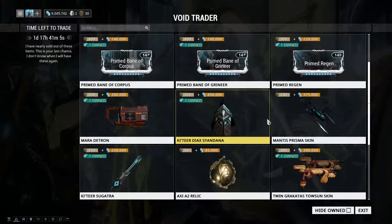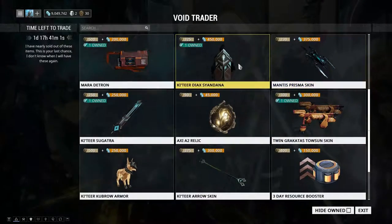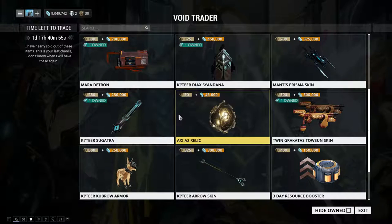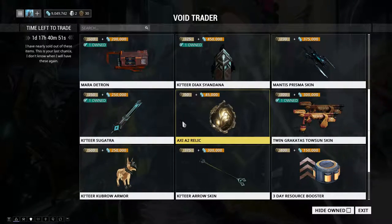We have the Prime Regen, the Marodetron, the Diaxon, the Kateer Dana from Baro Ki'Teer, the Mantis Prisma skin if you're a Mantis user, and the Kateer Sugatra.